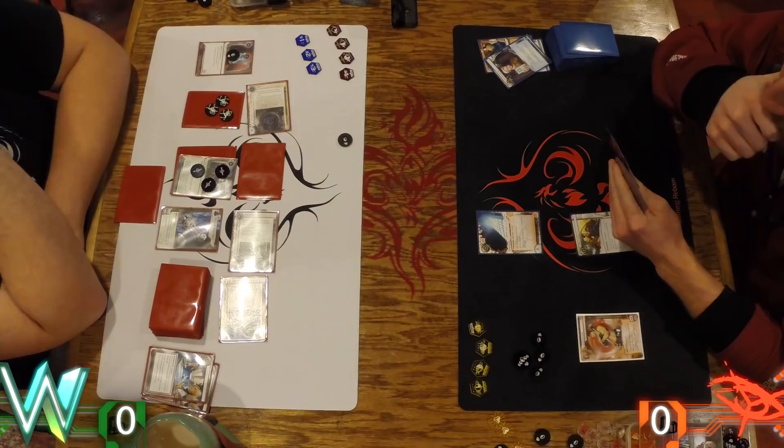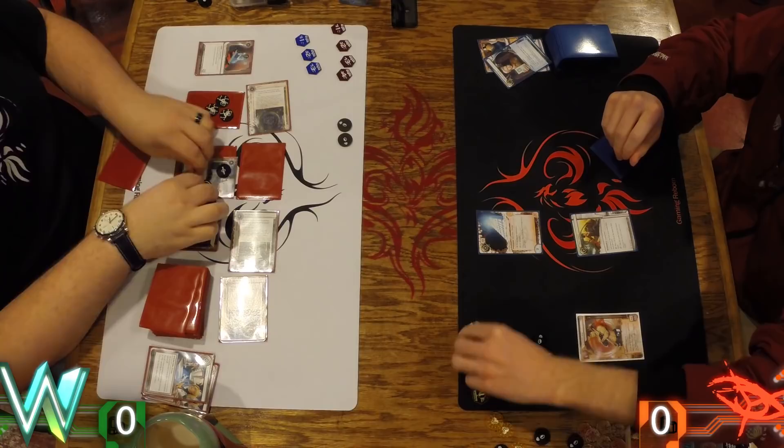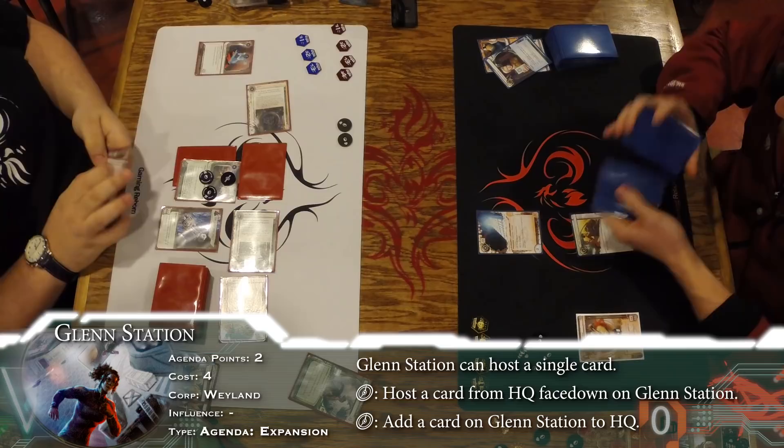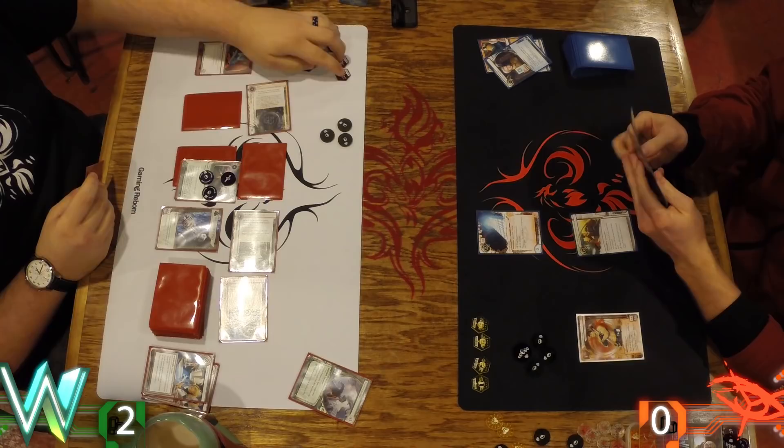I almost wonder if you should run the Root and trash it now that you have no cash. That would be reasonable — my economy is still struggling, but for the long term it's probably the right call. This is what Weyland wants to do, especially now. That Pad Campaign is not getting trashed. There are a couple of Imps in this deck because that's how Ed Kim likes to party. And there's Glenn Station.